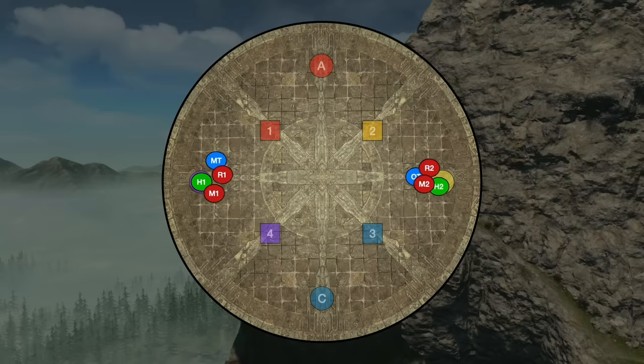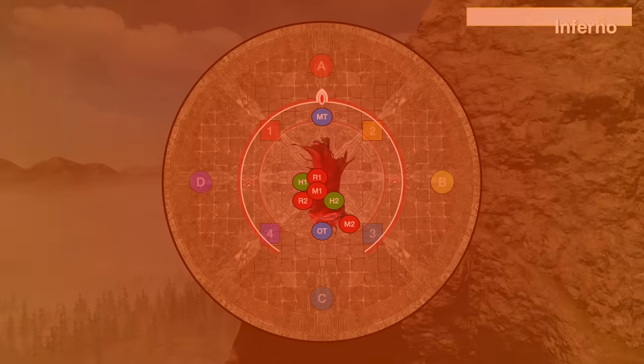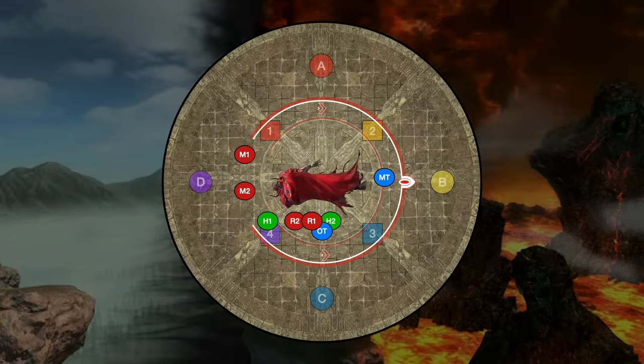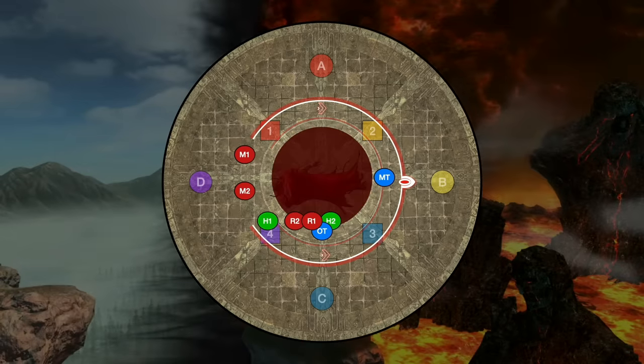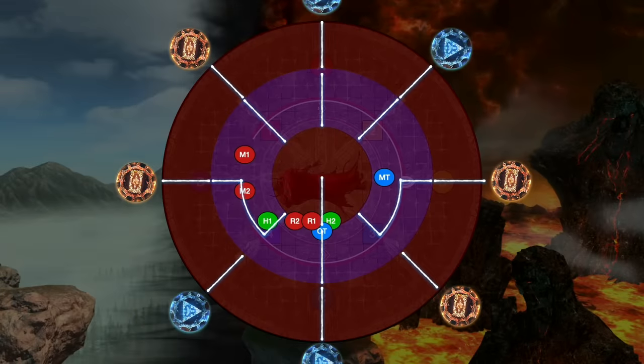And you need light parties. The fight begins with the boss casting a raid-wide Inferno. You can pre-shield this before the fight begins, and make sure to mitigate. The boss will then turn east, and with a wave of his fiery arm, transform the stage background. This begins a mechanic we're going to see frequently throughout the fight, Ordeal of Purgation.